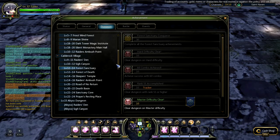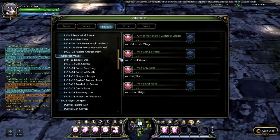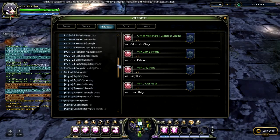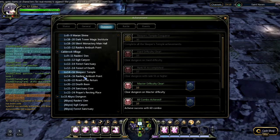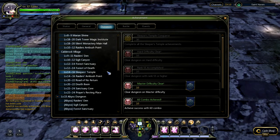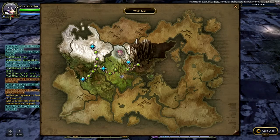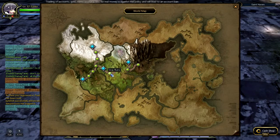From level 14 and up, farm Forest Sanctuary — you'll find that in Great Ruins. Then move on to Sleeper's Temple, which is my favorite. You can also do Raider's Ambush Points if you like, but I prefer Sleeper's Temple. You'll find Sleeper's Temple here in Lover Ridge.